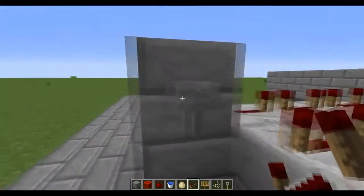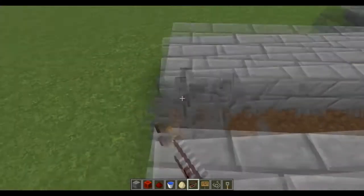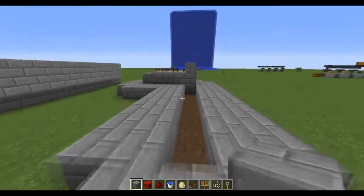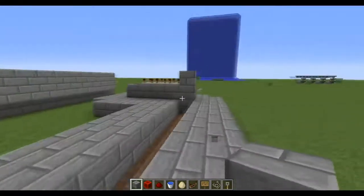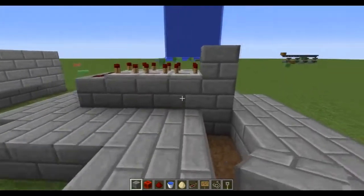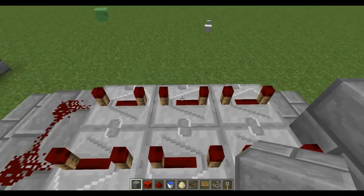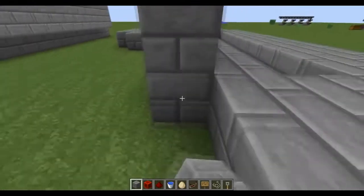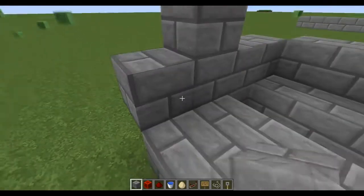Behind where you put the button, where I placed the stone brick, you guys are going to want to dig a one-block deep trench like so. I'm going to make a super short farm just so the video is not too long, but as you guys saw in my farm you can expand this to however long you want. After you make that trench, go to the middle redstone repeater and build a wall right behind it, then close off the farm like so.